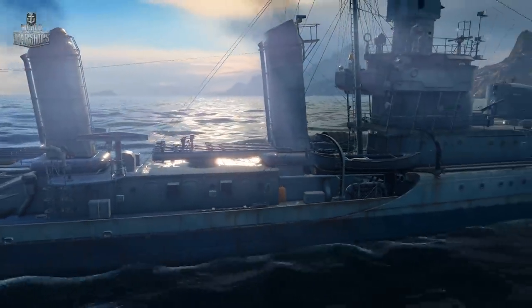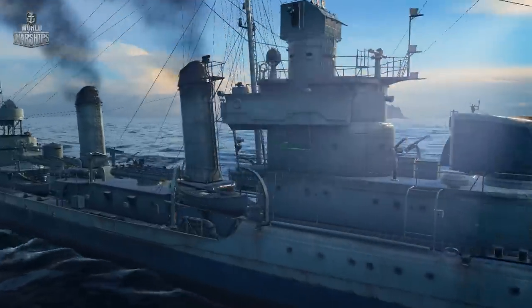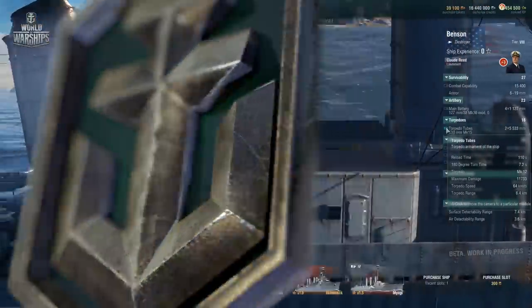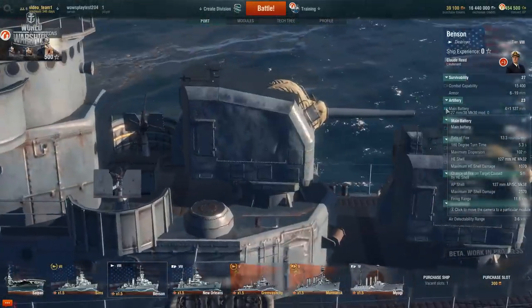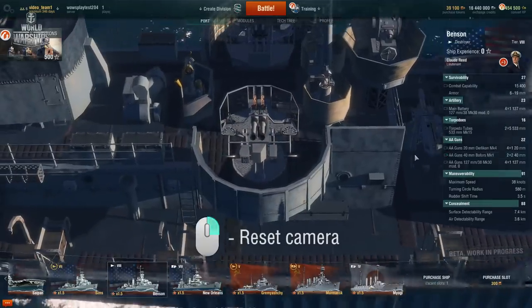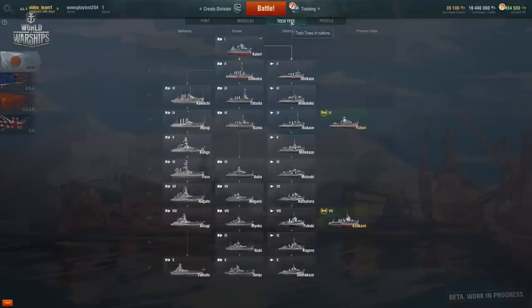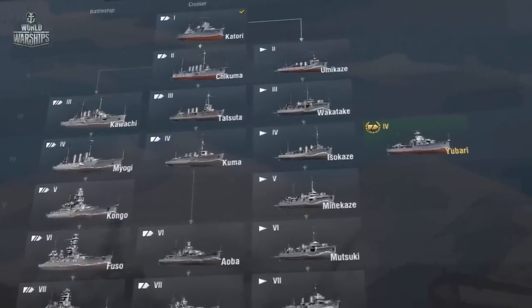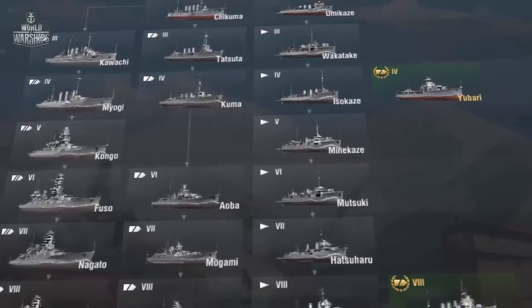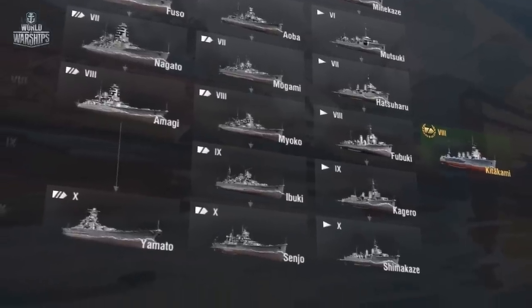A naval ship is like a crowded city with beautiful and sinister architecture. In the heat of battle, you probably won't have time to admire it, but when you're in the port, you can explore all the little details. Click the right mouse button to go back to normal mode. In World of Warships, you can thoroughly explore even those ships you haven't yet had time to research or purchase. Just open the tech tree and select the ship you're interested in.